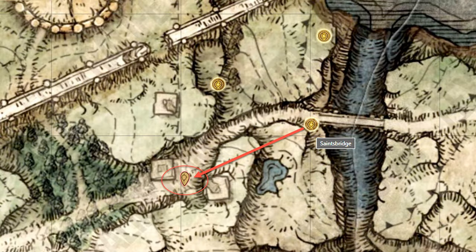The Beastcrest Heater Shield can be found inside a chest at a camp along the road west of the Saintsbridge site of Grace in East Stormhill.